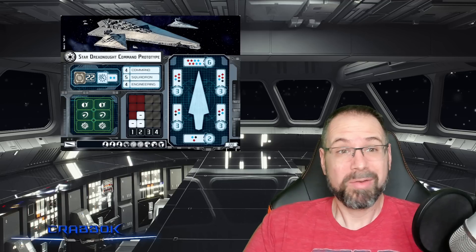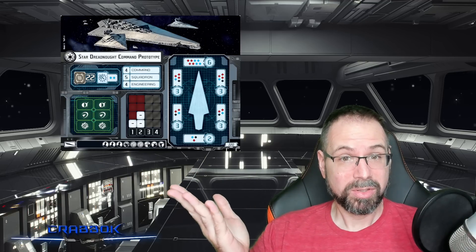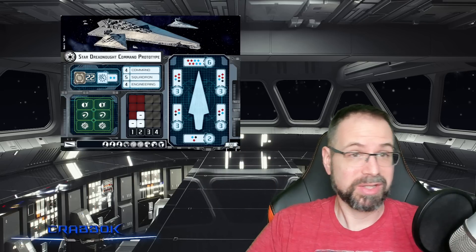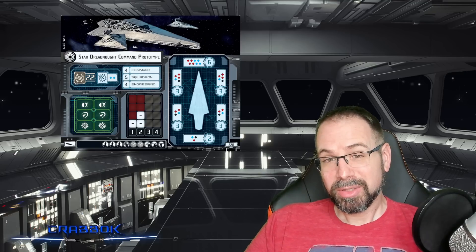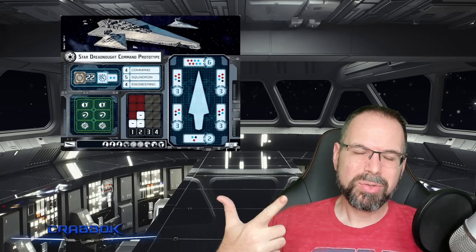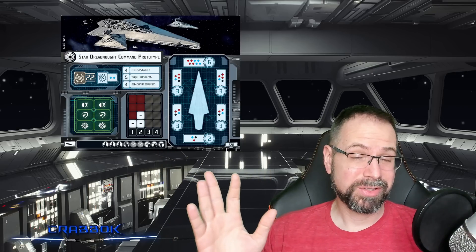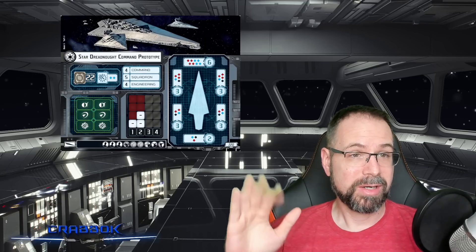With Jerjarod you won't ever have to worry about Nav, because if you get stuck and can't turn you're going to have a bad day — this ship really needs to position itself to take advantage of that incredibly monstrous frontal arc. If you're not able to do that, first off you can go off the board pretty easily because you're so much bigger, and two, you're wasting all the points you put into this ship and its upgrades. No yaw on any versions of this ship — I definitely suggest taking Moff Jerjarod to remedy that.